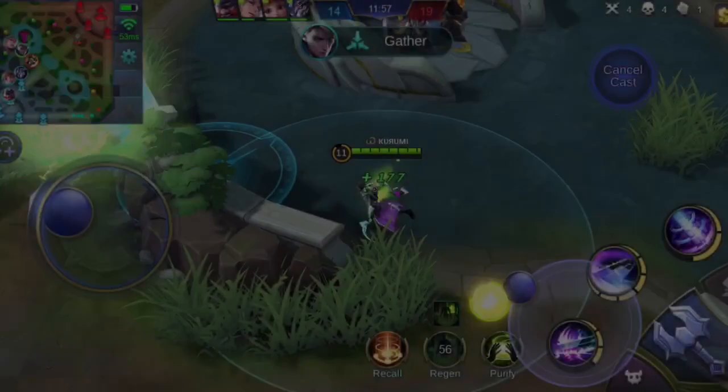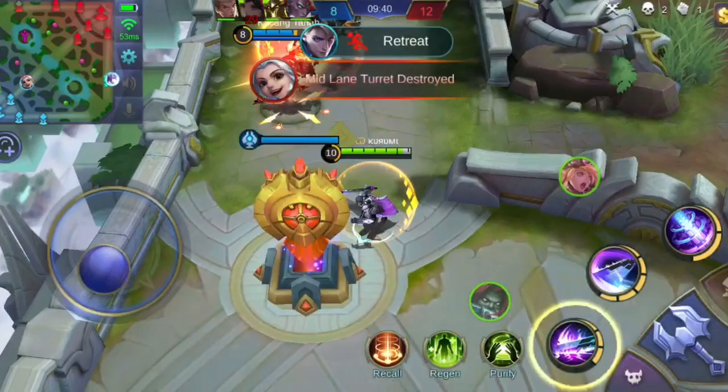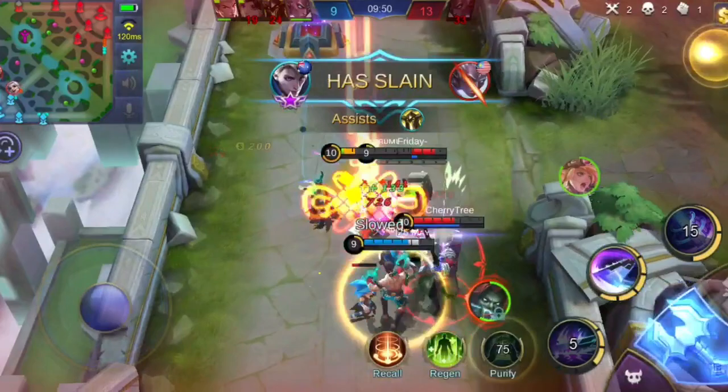Alucard's second skill is what you need when you are dependent on Spell Vamp. With the ability to hit all enemies surrounding you, this will regenerate lots of health points. Alucard's ultimate skill is what will let you sustain inside the team fight. With the buff that grants lots of lifesteal, you will be the lifesteal king for a few seconds. With its ability to also fire an attack wave, this will pierce through enemies. The damage of this wave is really explosive, so make sure to launch this skill at as many enemies as possible.